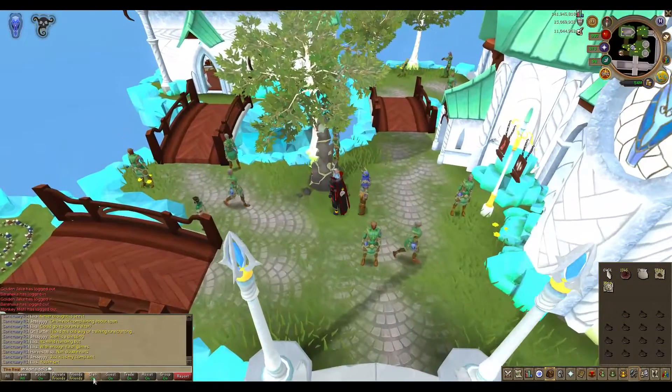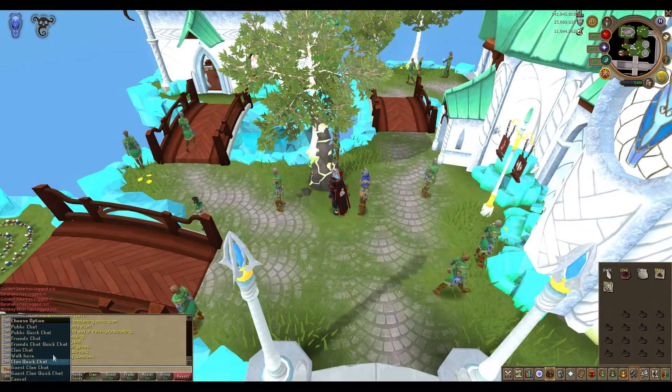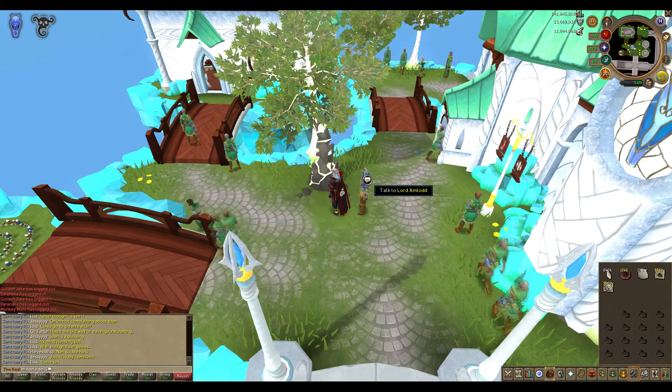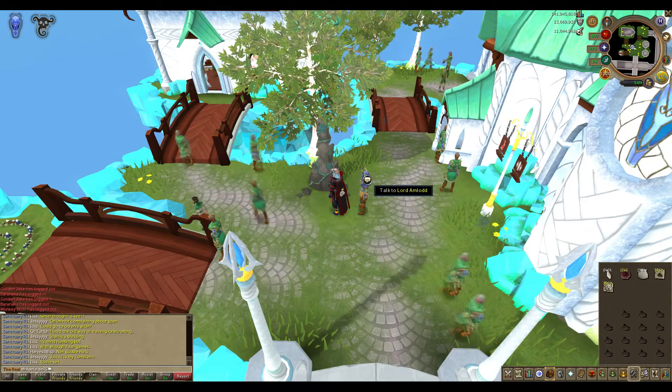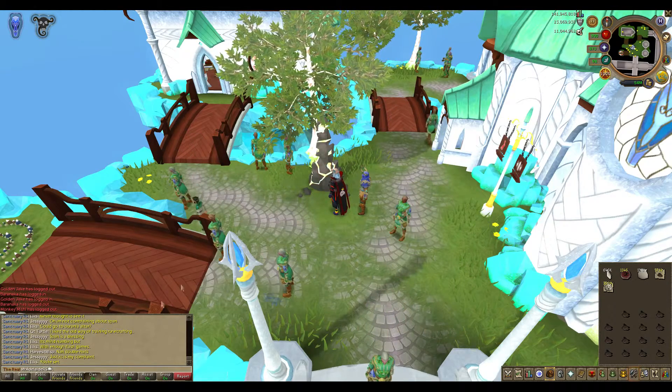Here we are, about to level summoning. It's actually really quick. I spent one bond to get some bonus XP. If you think about it, a bond costs 8 mil, and I got 200k bonus XP — I don't think that's worth 8 mil.